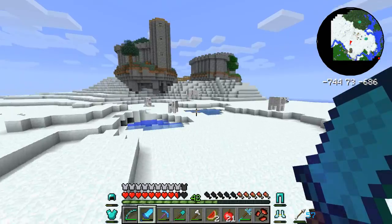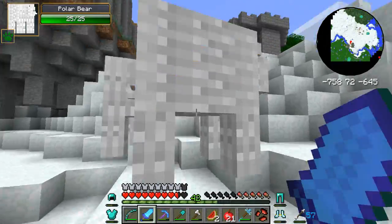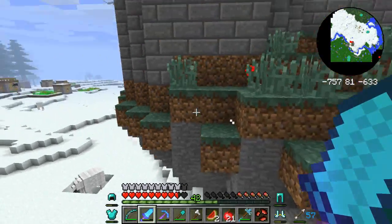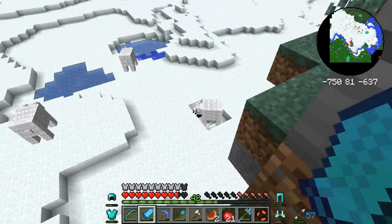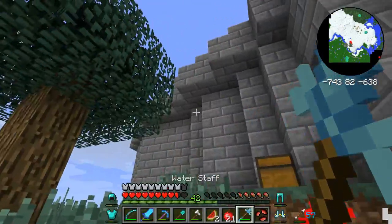For some reason, when I saw that lamppost, I thought it was an ostrich - it kind of reminded me of an ostrich. I'm just going to try to jump and smack him. I'm going to see if I can get around here and get that chest. There's coal! Fantastic.